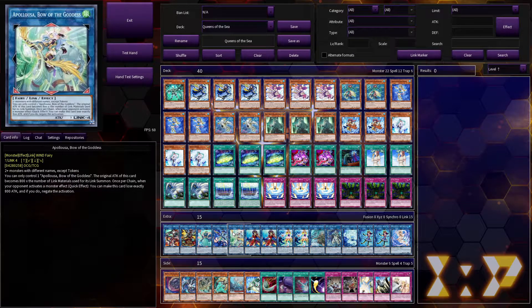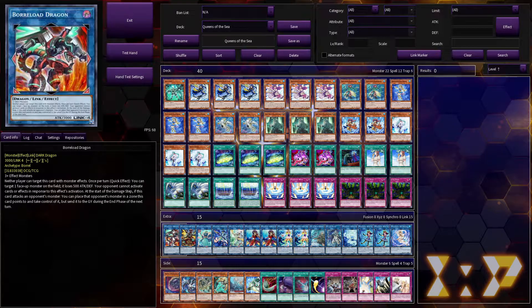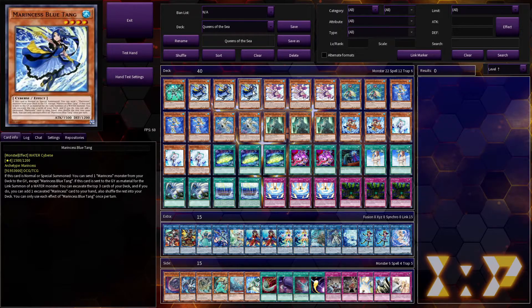We also have Appaloosa because we can spam the board pretty easily, and Boralode to out things we can't out by other means. All of these are pretty accessible because of the basic combo with Blue Tang and then recurring stuff on your next turn.